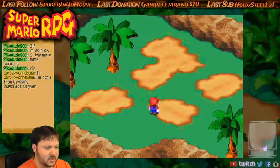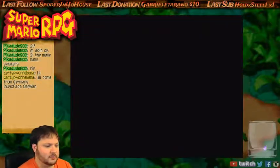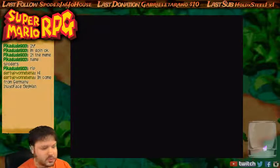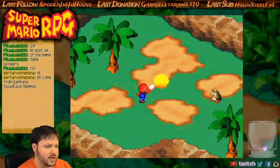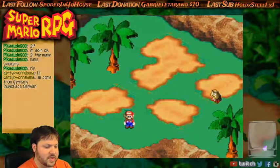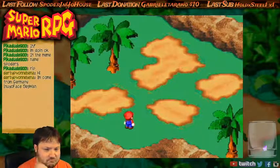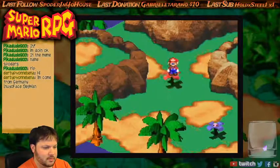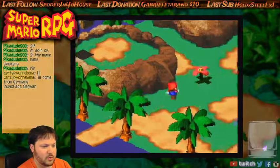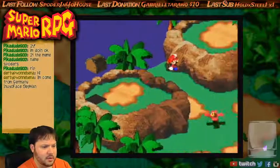Now our attack should be up, so these guys should all be really easy to defeat. I want to do our regular attacks — without even doing the special attack, our regular attacks now kill them. Oh, I missed it. We got a flower.